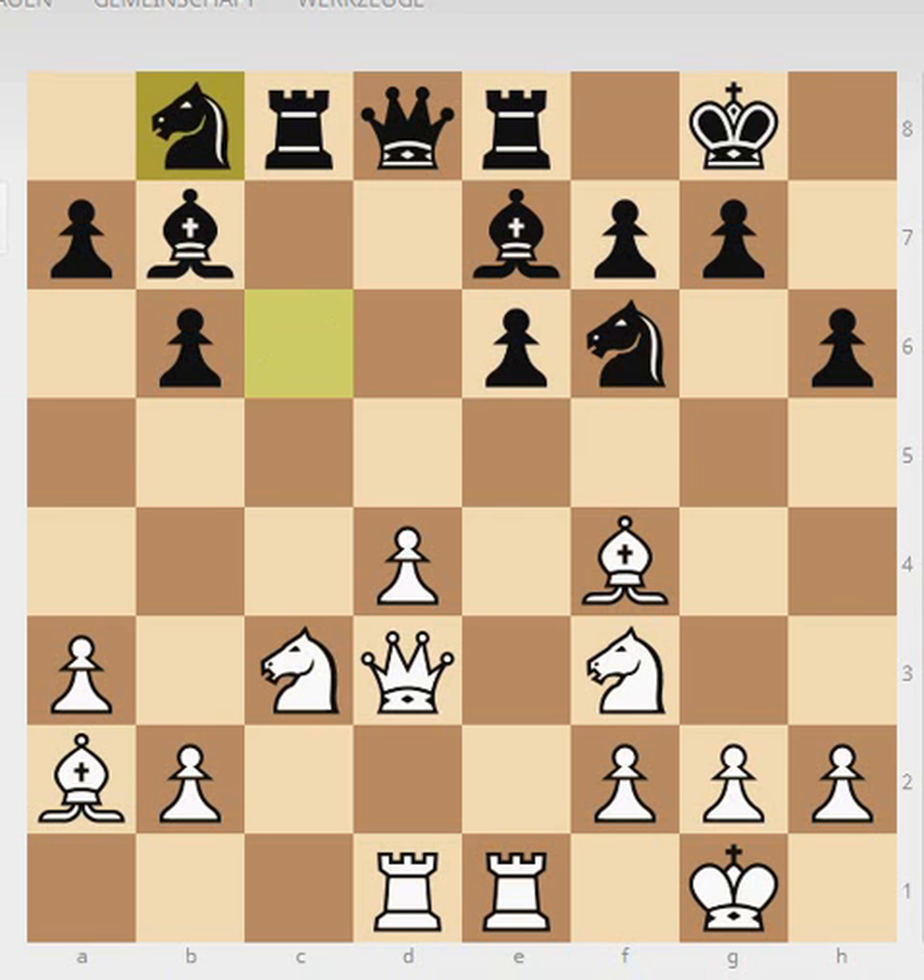But okay, he played knight to b8. How do you punish it? It's not an immediate tactical solution but it's a very good positional move: knight to e5. In queen pawn openings, whenever you have the possibility to play the knight from f3 to e4 or e5, do it — this is basically never wrong. It puts a lot of pressure on black's position. One of the protectors of e5 is gone, so white gets this square for the knight for free.